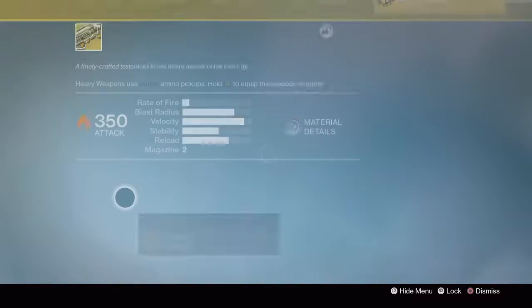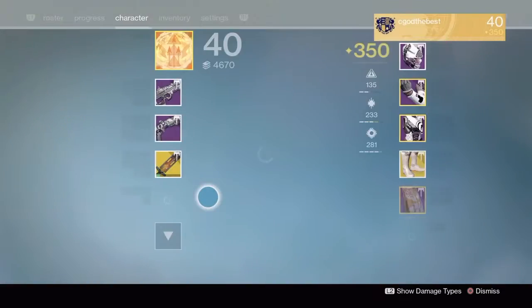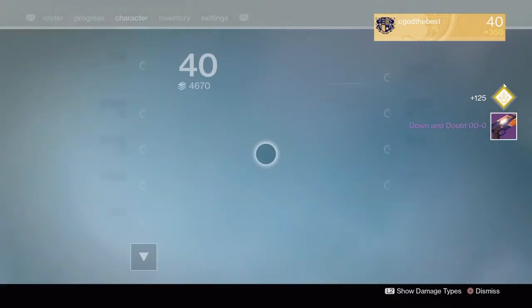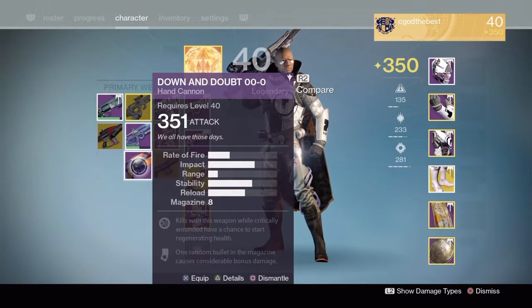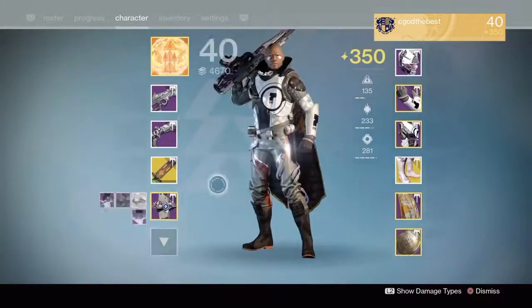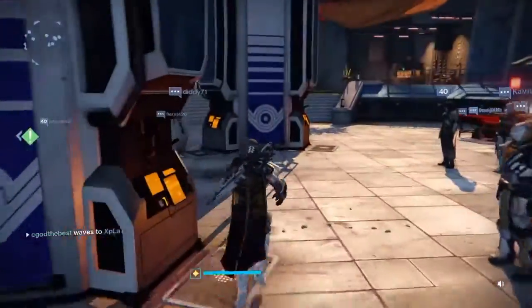Let me show you guys the Iron Gjallarhorn before I go — it's pretty. I'll just leave it at that, it's pretty. Anyway, hope you guys liked watching engrams get opened. If you did, leave a like, leave a comment. Oh interesting — let me see what level this dropped at: 351. Luck in the Chamber — rifle barrel. Why would they do that to me right before I went away? Alright, like, comment, subscribe if you want to. Say hi to everybody, and I'll catch you guys on the next video. Peace.